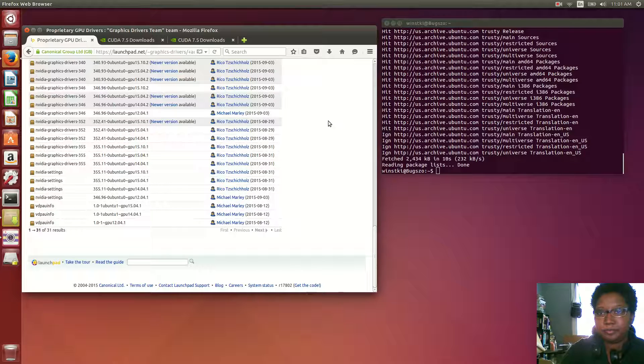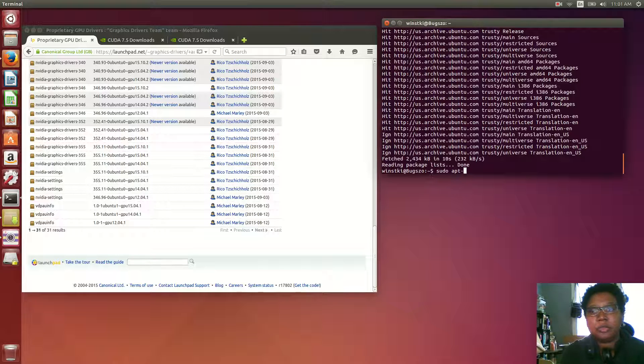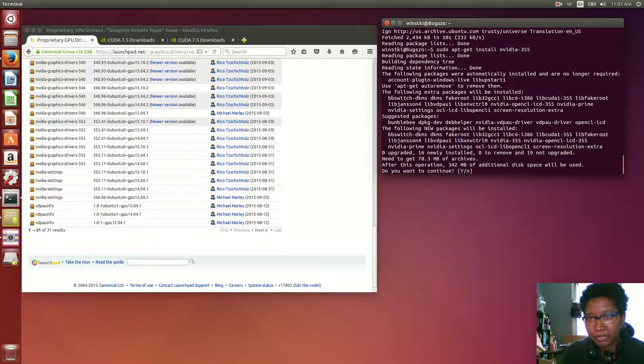Let's do that now. All you have to do is run sudo apt-get install nvidia-355. It has all of this additional stuff that's going to be installed along with it — that's just fine — so I'm going to accept and push yes.